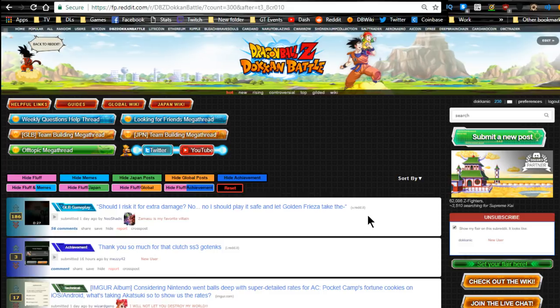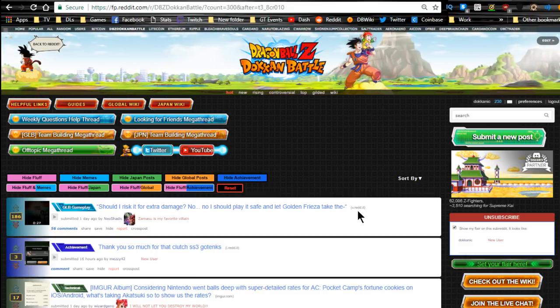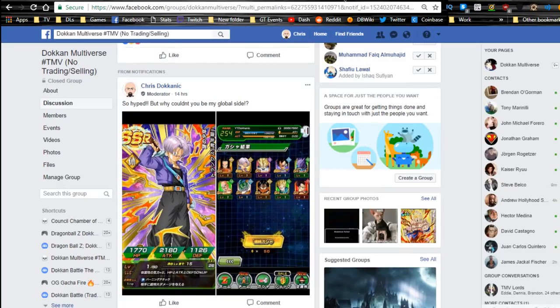But in terms of Dokkan Battle, we have new updates that just came out. It got updated last night - 157 different assets were downloaded - and let me tell you, it's awesome. First things first: the dupe system. Oh my gosh.